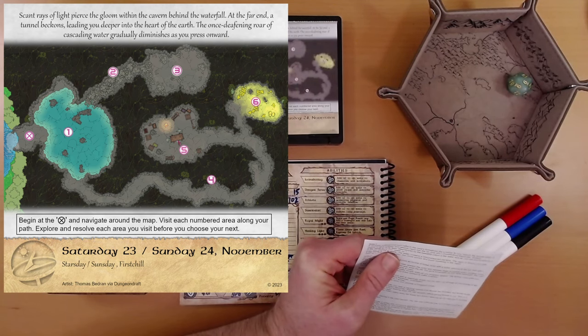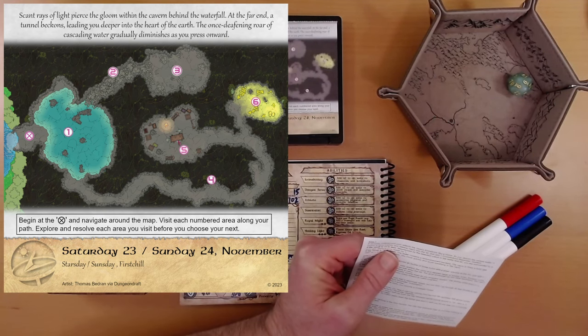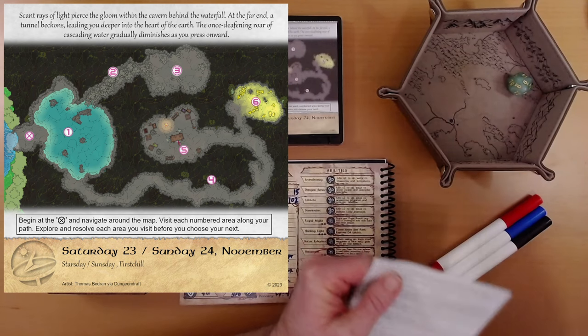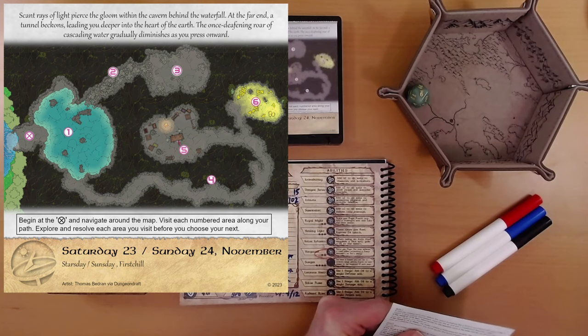Area 1. A stunning underground pool reflects the cave's formations like a mirror. As you disturb the serene water, it begins to glow brightly and release vapor into the air. Roll d20 plus constitution. Reminder: student. 9 plus 2 is 11. That's the worst result — we need three more points for constitution.